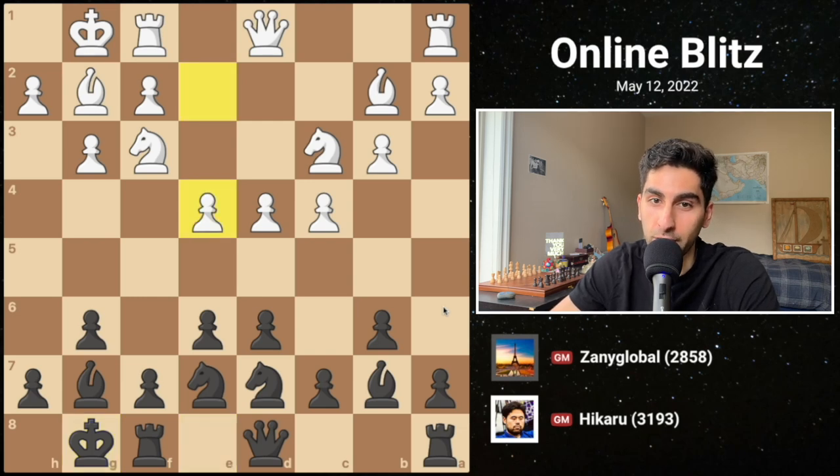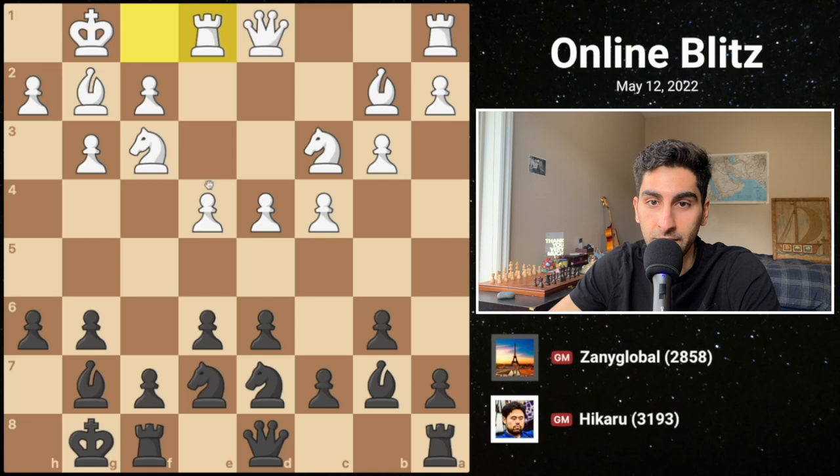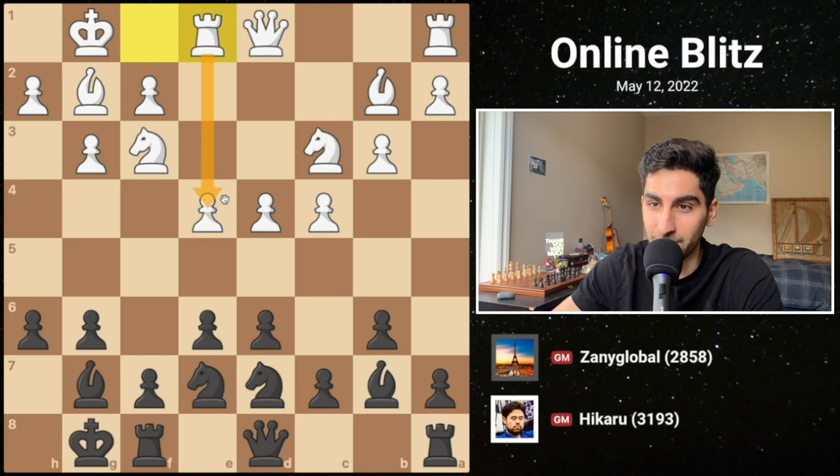White pushes forward with e4, and black responds with h6, preparing to create counterplay on the king's side. With rook e1, white reinforces the e4 pawn and central control. Then the first black pawn to make it to the 5th rank: g5.